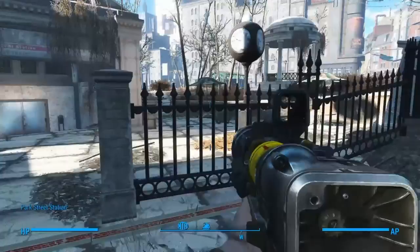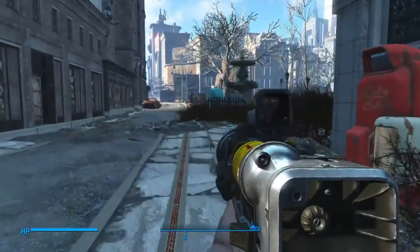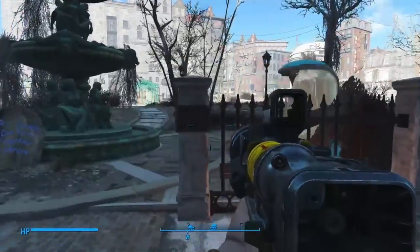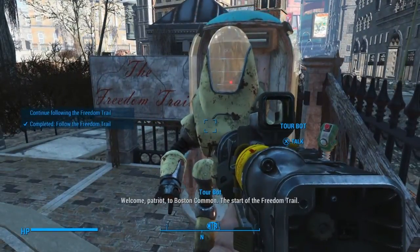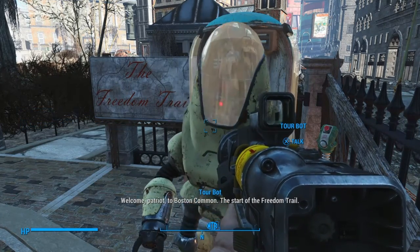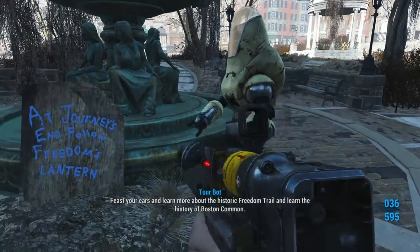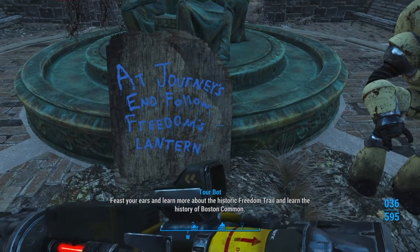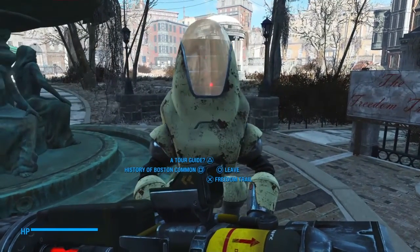Alright, off to Swan's Pond. Okay, there's the Swan's Pond area. There's where Vault 114 was, and right over here is where the Freedom Trail starts. Let's talk to old Tour Bot. Welcome, Patriot, to Boston Common — the start of the Freedom Trail. Feast your ears and learn more about the historic Freedom Trail and the history of Boston Common. Oh cool, I can ask him stuff.